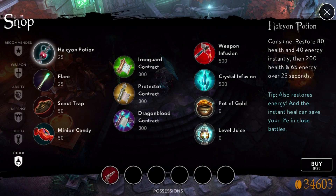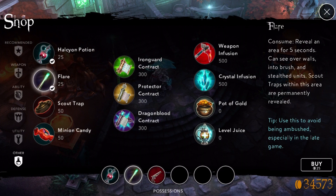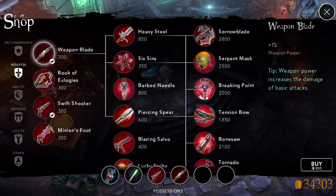Let's talk about the early game. In the beginning of the game you buy a Swift Shooter. After you do your jungle rotation, you go for a Weapon Blade. Then you will go for another Weapon Blade and boots.